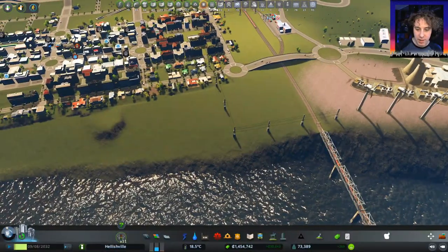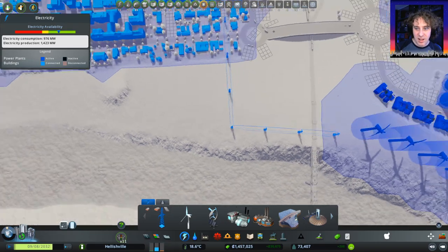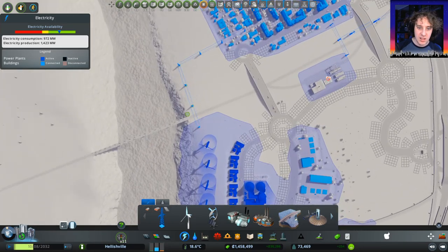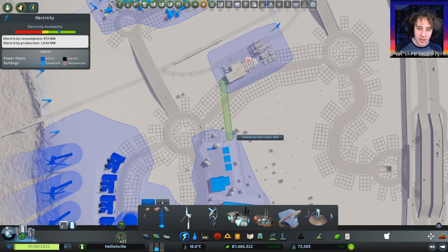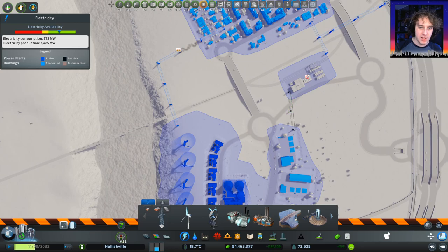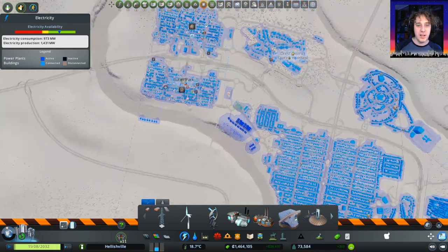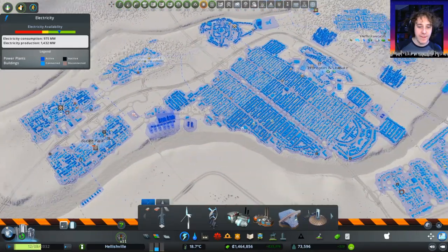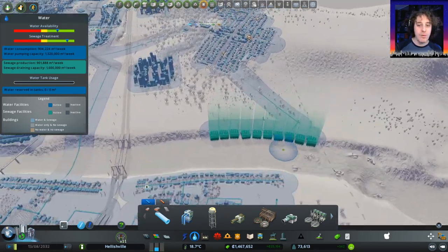Is this needed? These power lines - tell you what, they probably wouldn't be needed if we just did something like this. Because then the power would come across here and go that way instead. And that would be neater as well. Brilliant! Power situation is looking fantastic. Water situation is still all good. Our sewage treatment's through the roof.